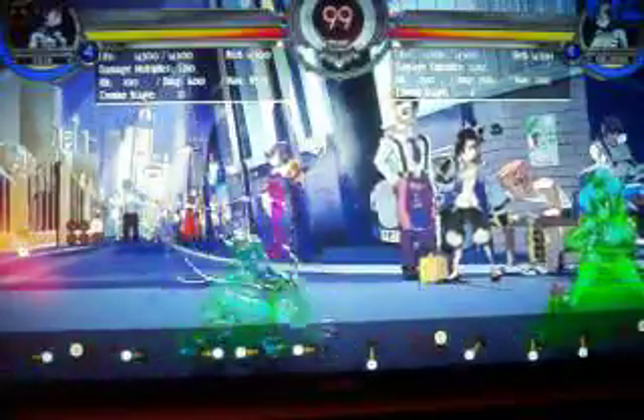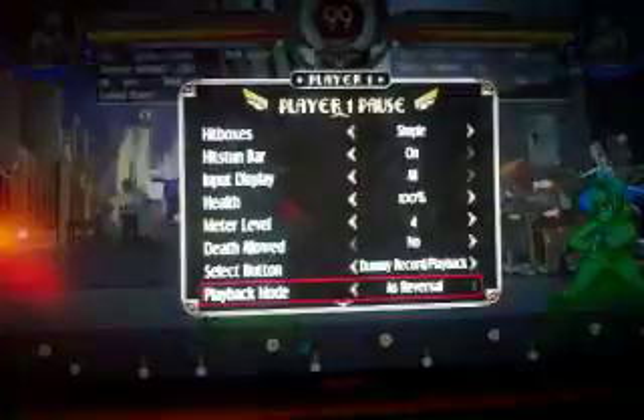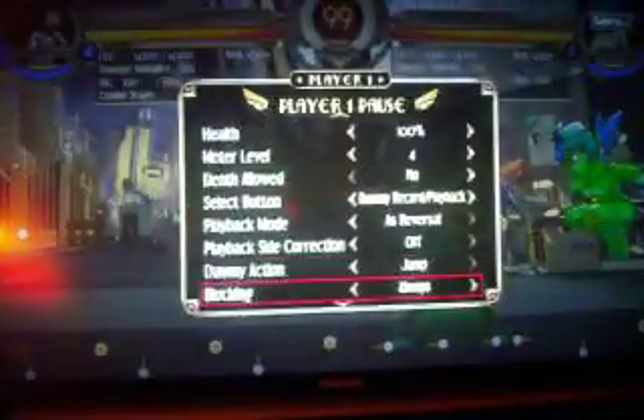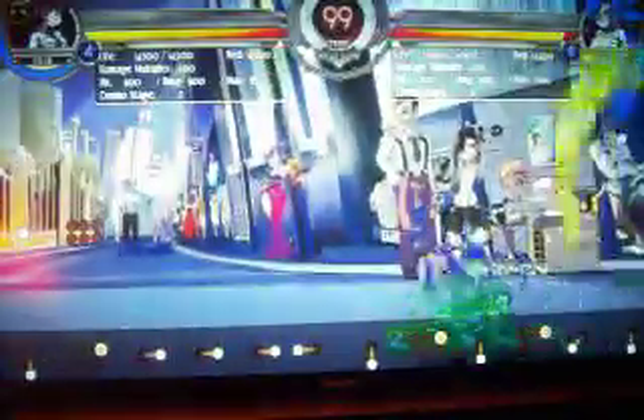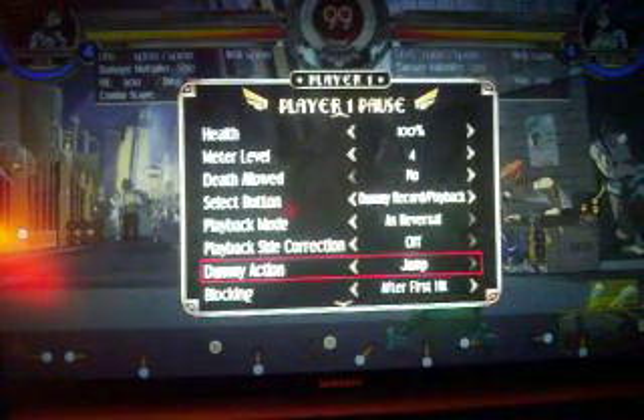For other crouching normals, there's her crouching high kick, which has far range. On a jumping opponent, there's a ground bounce. If they're not jumping, you can still get a combo because there are a lot of hits — you just have to do stuff like that.